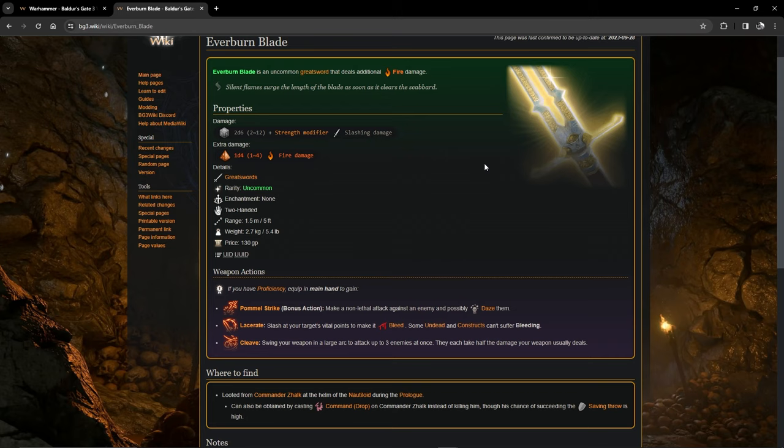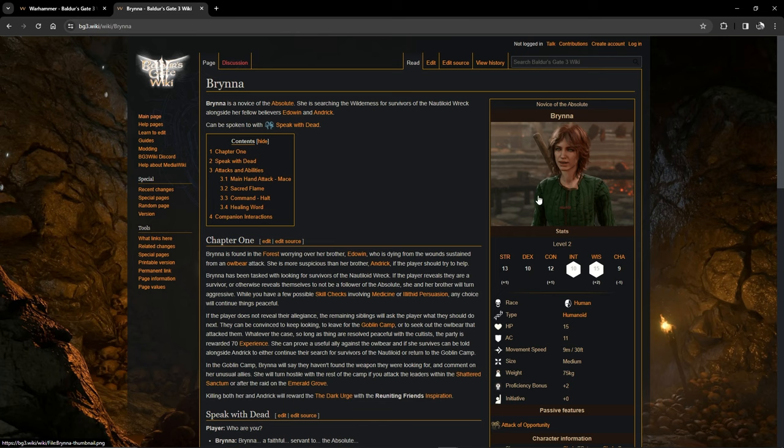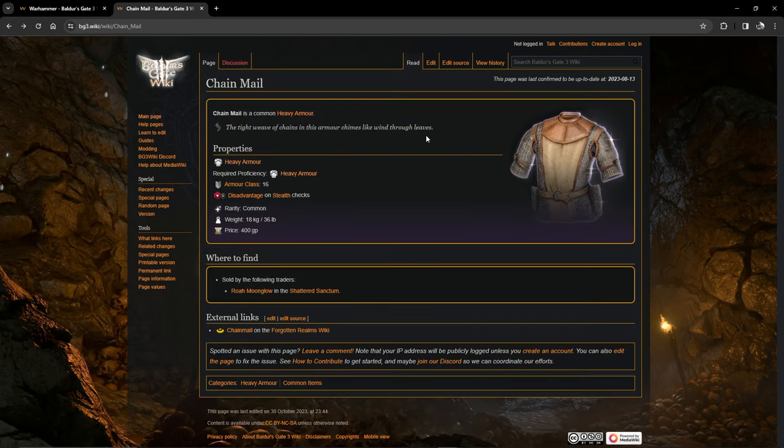I recommend killing all the little mobs on the nautiloid for the experience points. Moving on, your first piece of armor is going to be this basic chain mail. You'll get it from this guy and his two disciples — one of them has this armor, so you'll get it very shortly after you start the game.